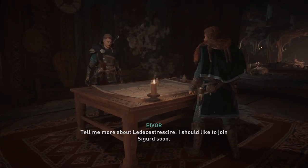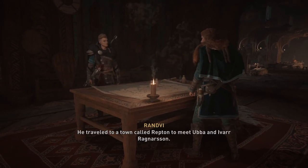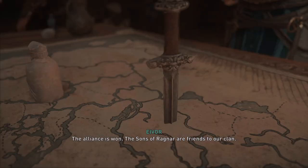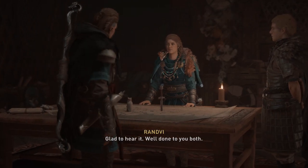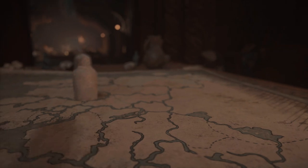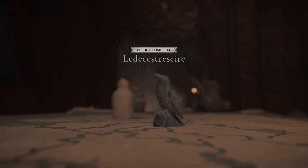Before you go on the grand adventure of finding everything, finish the storyline — the pledge line for Leicestershire. Speak to Randvi in the main area, look at the table, and finish the storyline off. That's going to open up every location in the area because some of them are locked behind doors. Once you've finished it, you've opened up the whole area and everything's accessible.